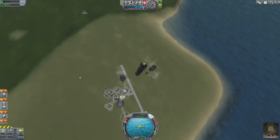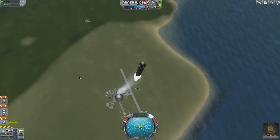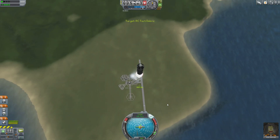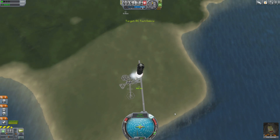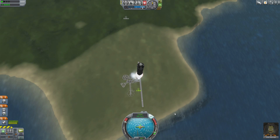This is the nearest Kerbal equivalent. We're jettisoning these boosters and you can see them dropping away on their parachutes while the rest of the spacecraft continues its ascent into orbit under the power of its LVT-45 engine.